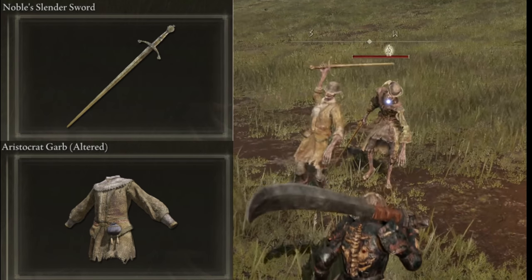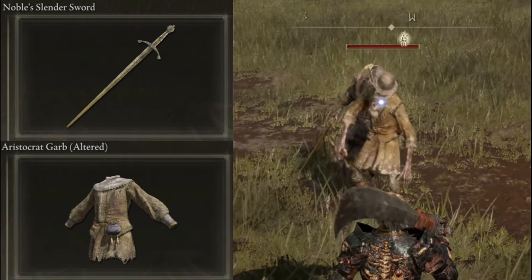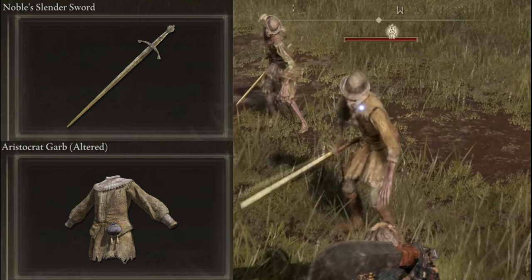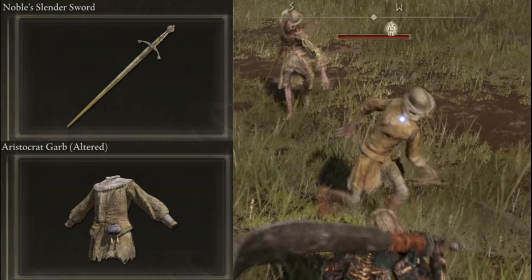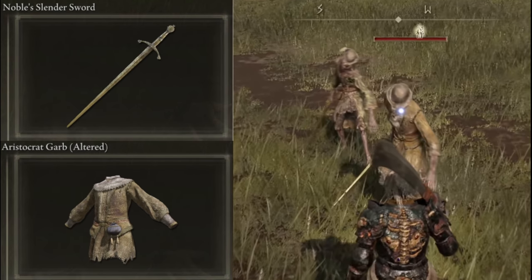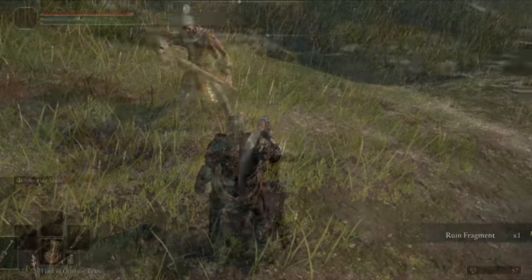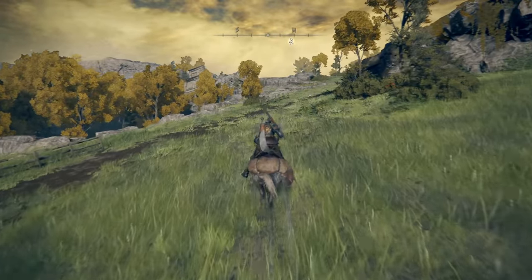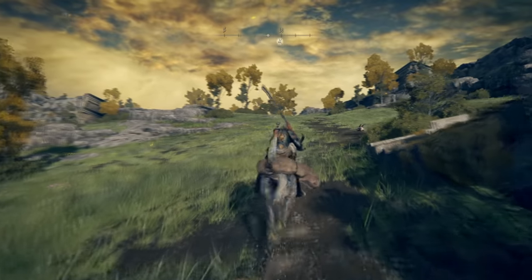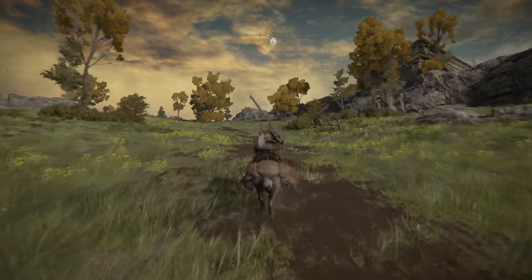Secondly, we have the common aristocrat with a normal looking sword and a yellow jacket. He has a chance of dropping the noble slender sword and the aristocrat garb — the alternative version which doesn't have a cape. Thirdly, there's an aristocrat over here who has no weapons and doesn't drop anything. After you've killed these guys, head westwards up the road and carry on until you come across more aristocrats over here.